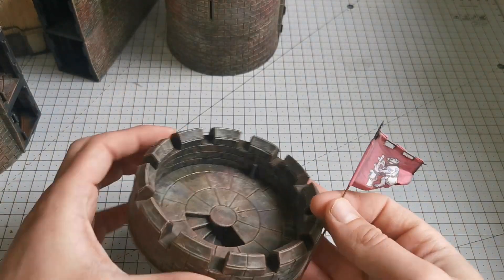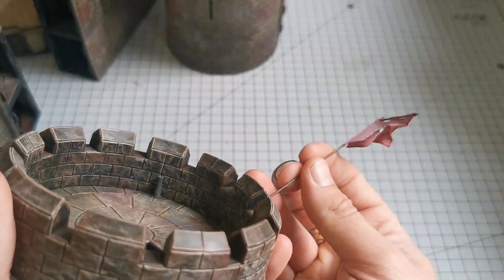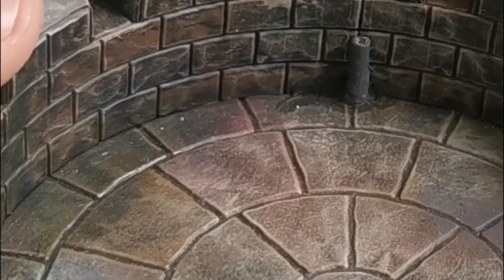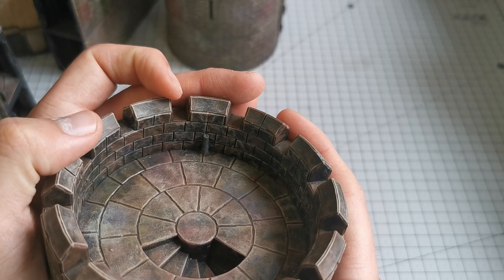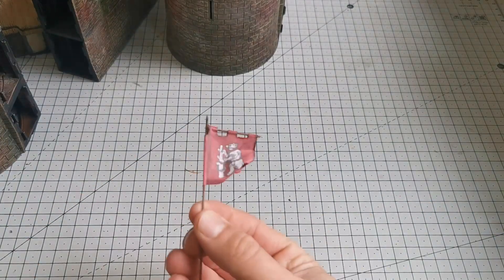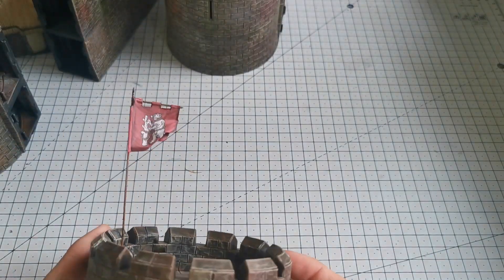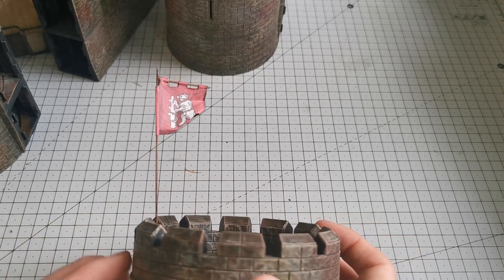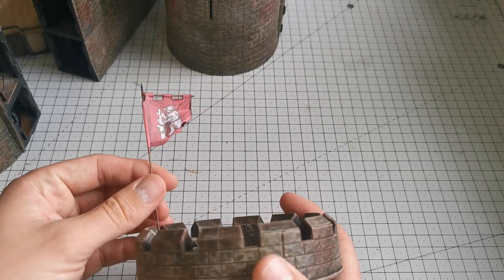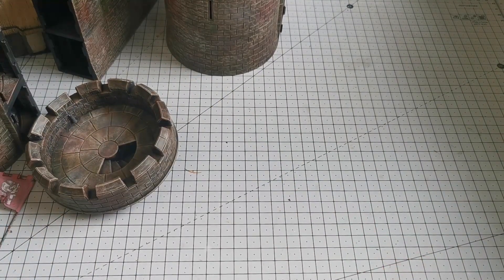What good is a castle if you don't know who owns it? To add a flag, I added a small tube inside the castle — this is actually from a cotton bud, or Q-tip in the States. They're hollow hard plastic, so I snipped it, popped it in, painted it, and then got one of the banners made up specifically for the castle. I've done one with the Warwick heraldry and one for Suffolk as well, so we can always see who owns the castle.